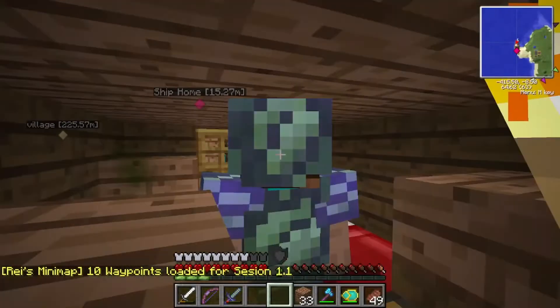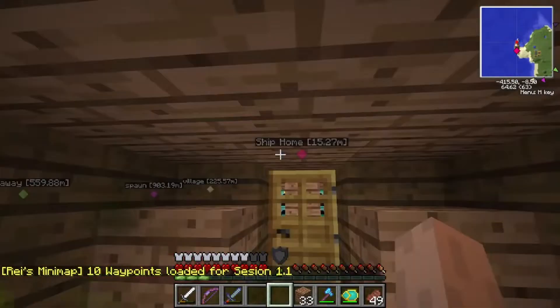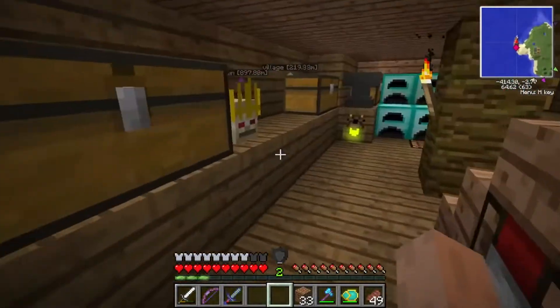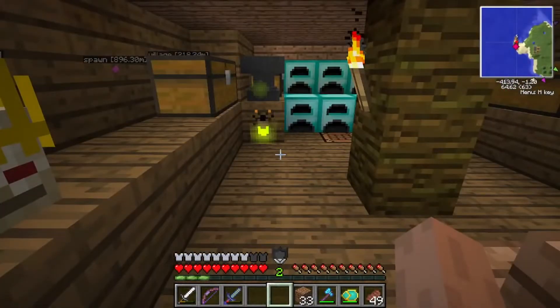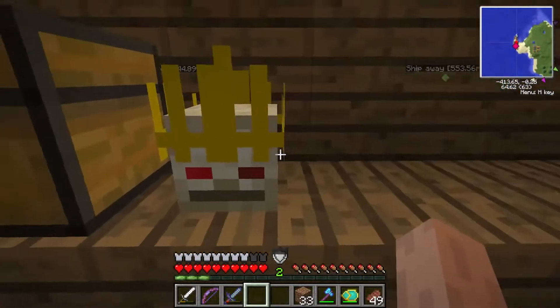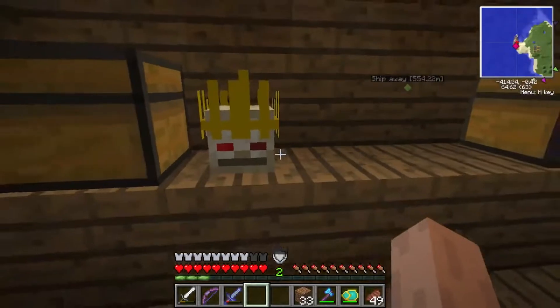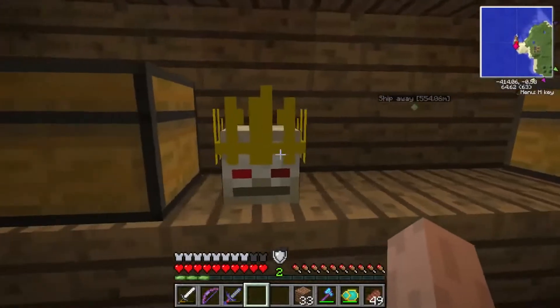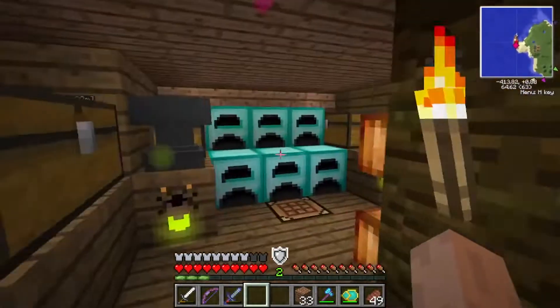I hope you guys enjoyed the episode. Anyway, in the last episode we killed the Twilight Lich. I have his trophy slash head here. You can't really equip it, but I think in newer versions you can. I don't think it really does anything, it's just cosmetic. It just acts as a nice little trophy that I've put in my home.